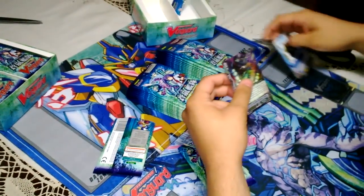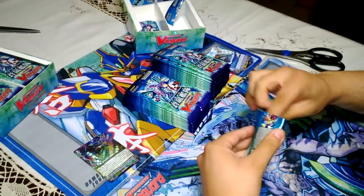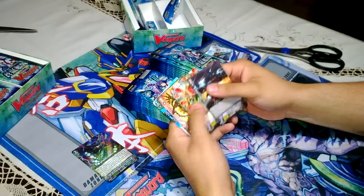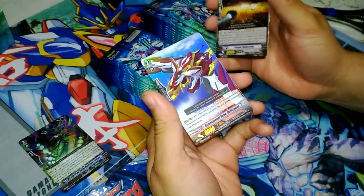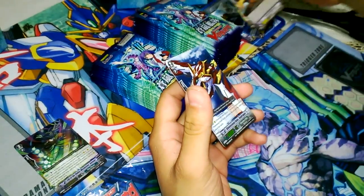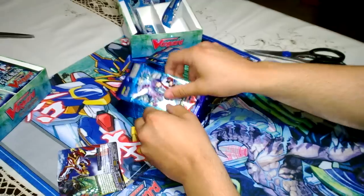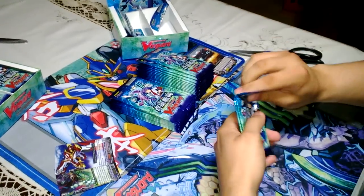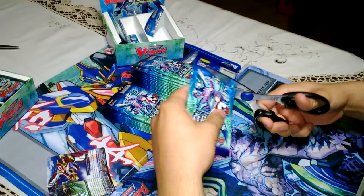I'll put all the commons here and the double rare here. Here comes the second one — another foil already. Common, and already a Dimensional Robot Dragon. Oh, I think I need that, but we'll discuss that later. Already the first two doubles, so you can kiss double for doubles — something else, goodbye.